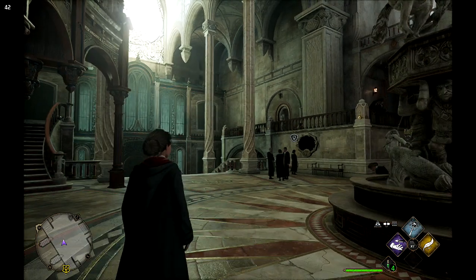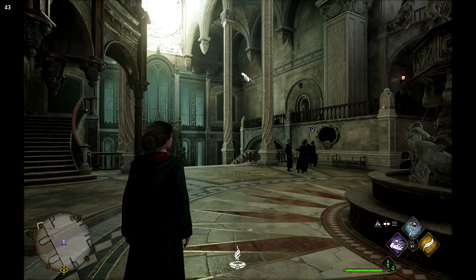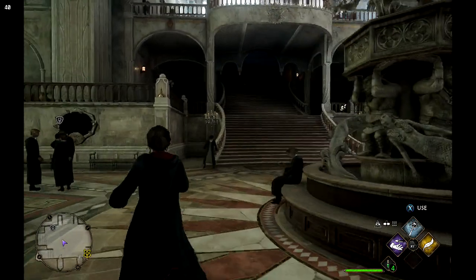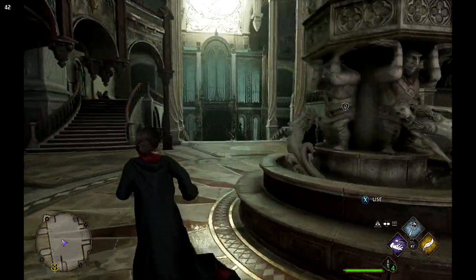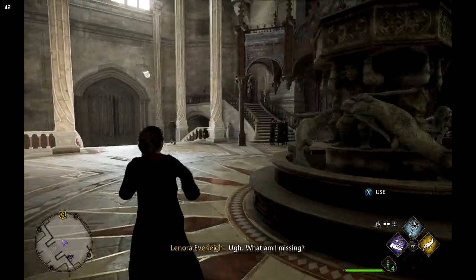I'm gonna show you the best settings for Hogwarts Legacy if you're trying to play it on the Steam Deck. As you can see, I'm getting like 40-45 FPS, but I feel like this game is a bit poorly optimized — I'm getting drops sometimes even below 30 for a brief second. So let's try to eliminate that.